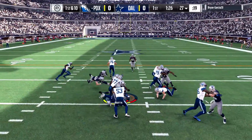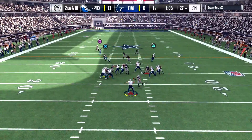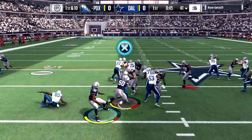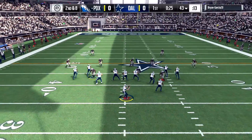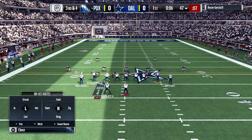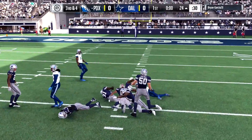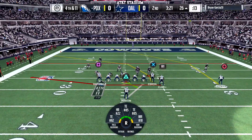That gives us first and ten. Doug Martin has nowhere to go. Second and ten on the 27-yard line, we run play action, throw it to Ebron — Ebron is hit, but we get another first down. First and ten on the 41-yard line, give the ball back to Martin. Martin has nowhere to go. Rivers back to pass, throws it — Marshall for a small gain. Third and four. Play action fake, throw it up — that pass is caught by Brandon Marshall across the middle, giving us a first down into the new quarter.